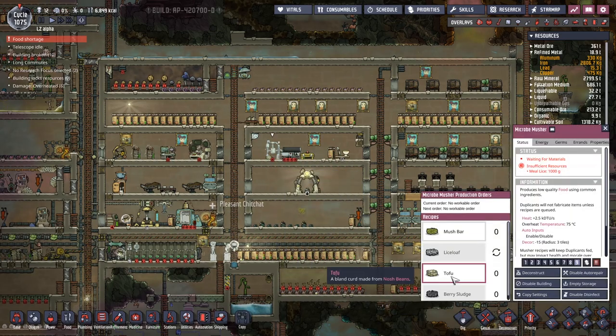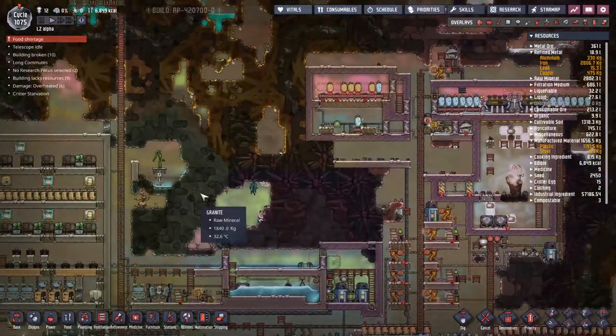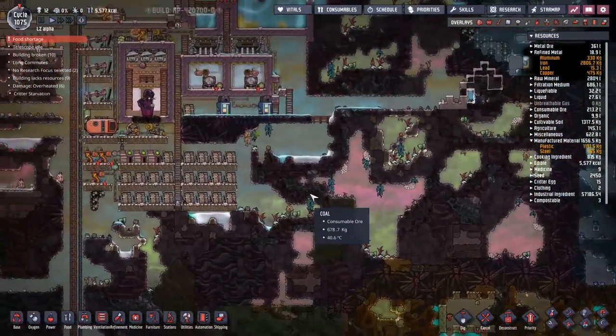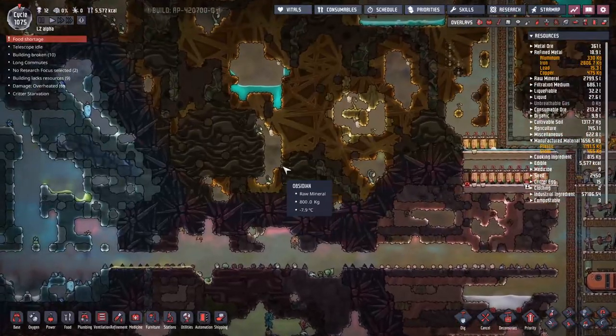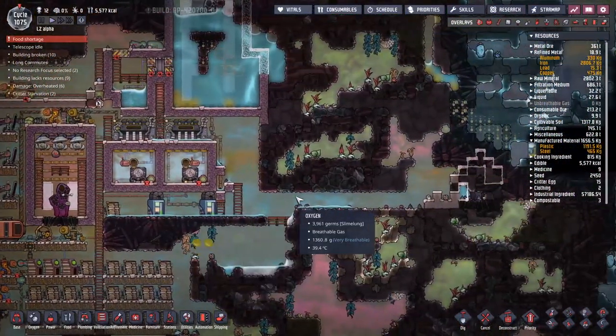We are making tofu to just about scrape us through — tofu that is being made by nosh beams just hanging around in the environment. Not once have I actually managed to make myself a nosh beam through domesticated circumstances. They're all just kind of lying around out in the wilds, which is probably something we should address at some point.